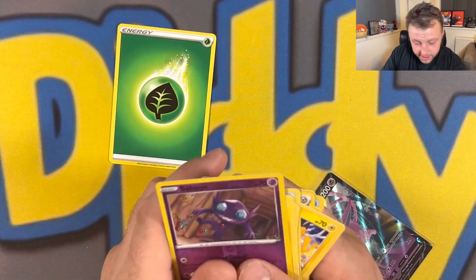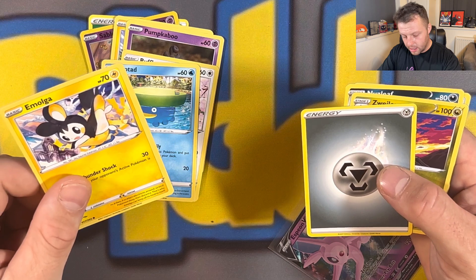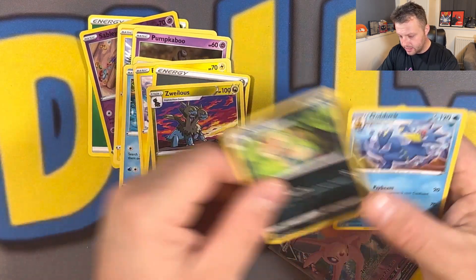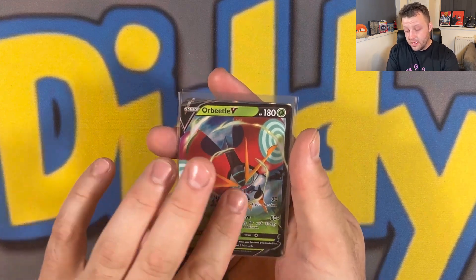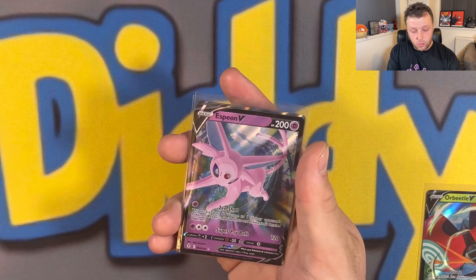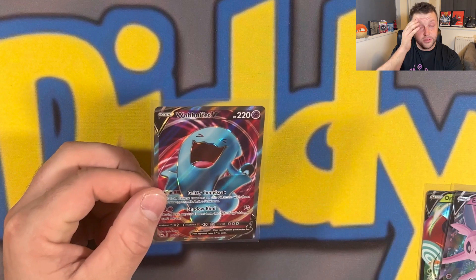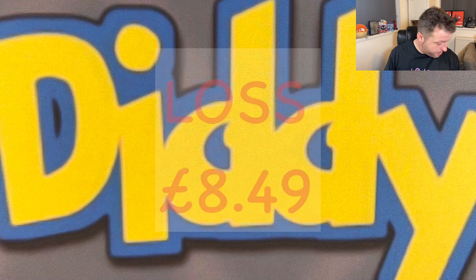Let me count the cards... one, two, three, four, five, six, seven, eight, nine, ten, eleven, twelve. Yes, 12 cards in there - that is mad. They couldn't give us an extra full art or alternate art though. Quick recap: we pulled the Heracross V and the Espeon V from Evolving Skies - which wasn't a reprint pack. And we got a Wobbuffet V full art, which I can't believe because my luck is never in with these boxes. Total value of pulls: £9.50, meaning we're at a loss of £8.49. Not ideal, but we did get some pretty good hits and I enjoyed opening it.